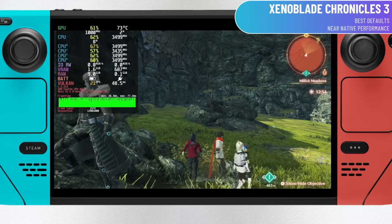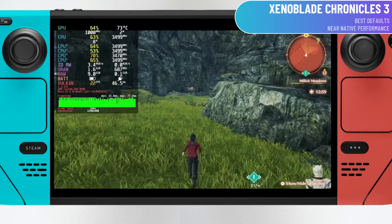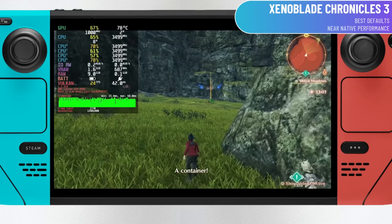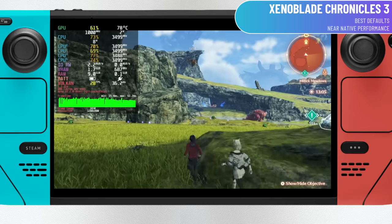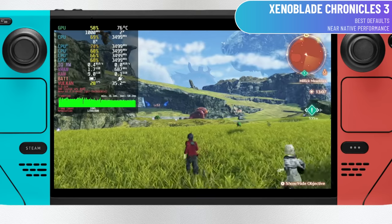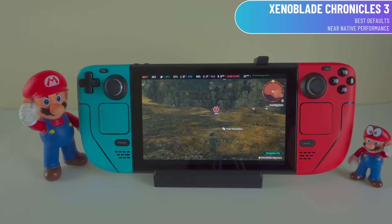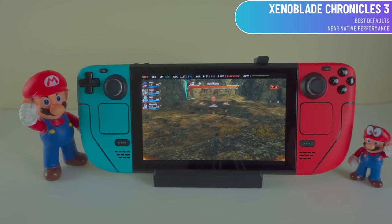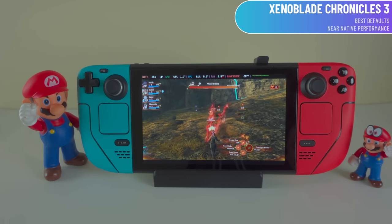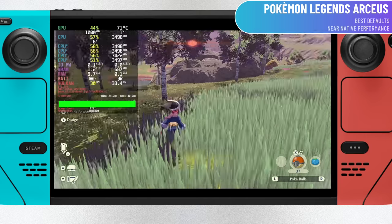Similar to Kirby and the Forgotten Land is Xenoblade Chronicles 3. This game runs virtually identical to native Switch performance. Kyle himself 100%ed this game on the Switch and was comfortable saying that his time on the Steam Deck was indistinguishable from the Switch version. Those 1% lows seem pretty close to what you'd get on the Switch natively. I played the first hour of this on the Steam Deck and it was a lot of fun. This is another case where you might want to consider setting it to docked mode if you favor image quality.